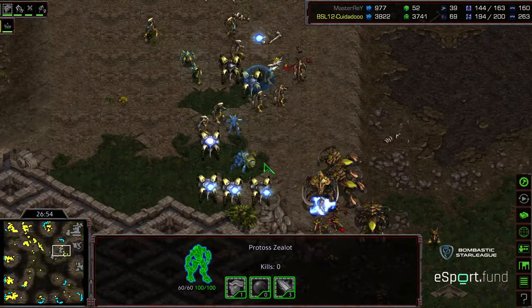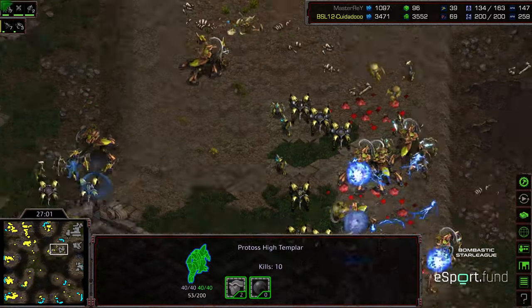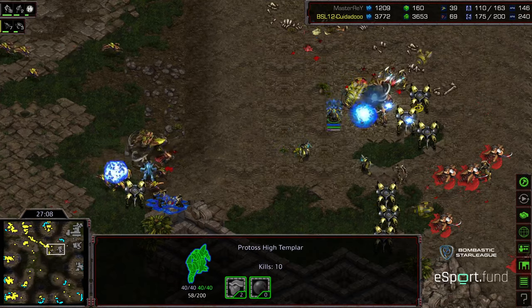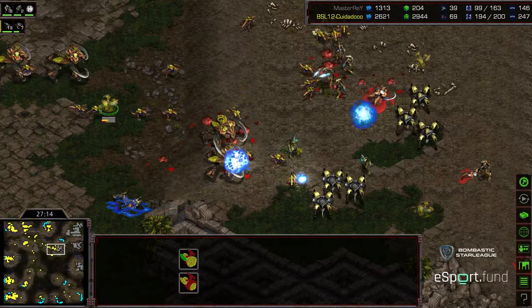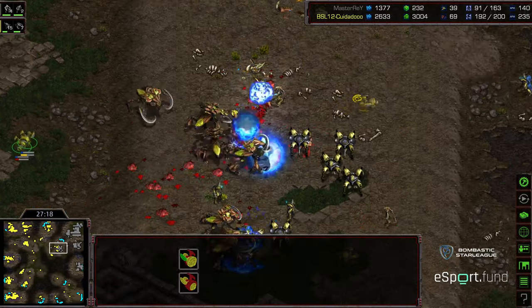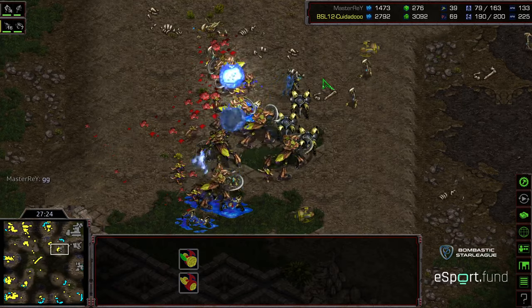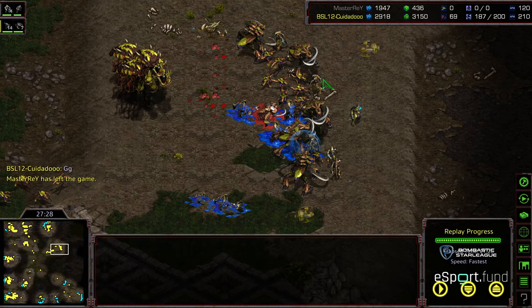The Ultralisks continue to file out. The Zealots melting, the High Templar completely exposed and not even casting Psi Storm — finally another Psi Storm just in time to catch some Observers. Zeddy flooding through, engaging units across the mineral only, just squeezing the minerals out of Master Ray. And there's GG — Zeddy takes game two through just overwhelming economic dominance. Hope you guys enjoyed it — this has been a fun series thus far. We will move on to game three.